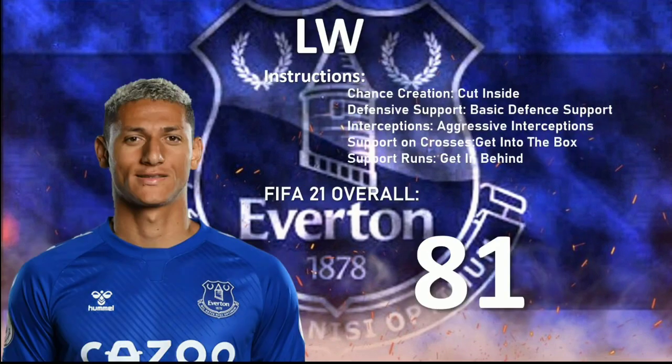Moving on, your left wing Richarlison. He forms a formidable front three with James Rodriguez and Calvert-Lewin, and is really deadly. His instructions are: cut inside, basic defensive support, aggressive interceptions, get into the box, and get in behind. With that he's gonna become an inside forward and is really effective.